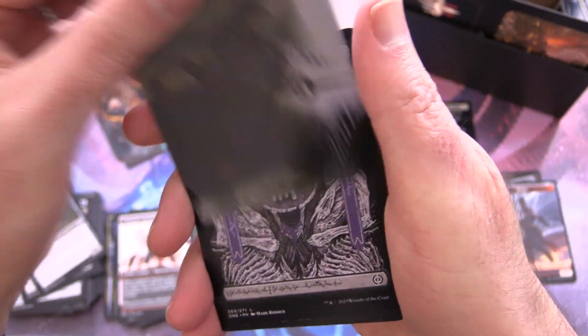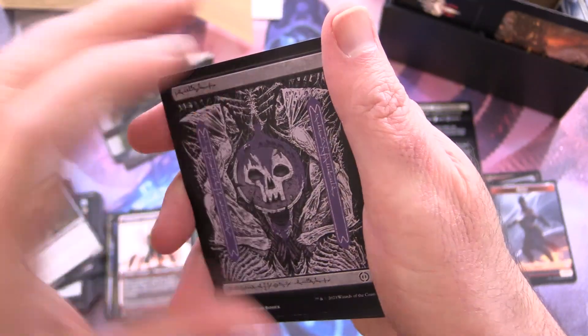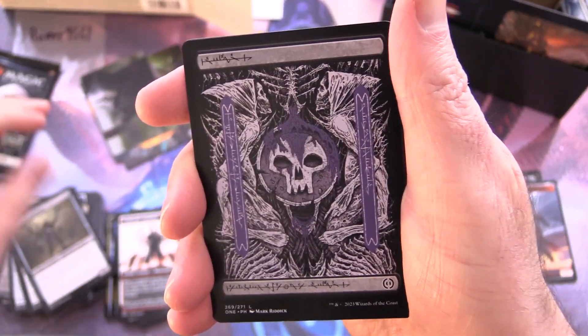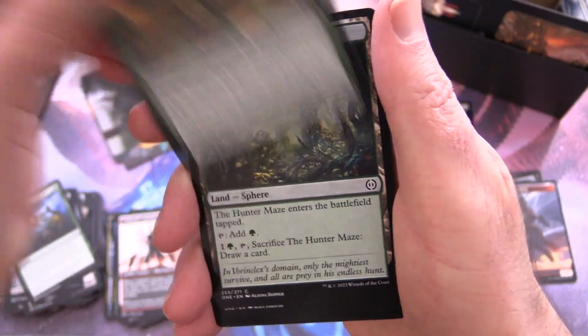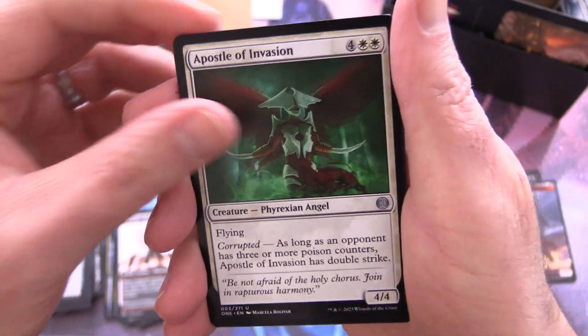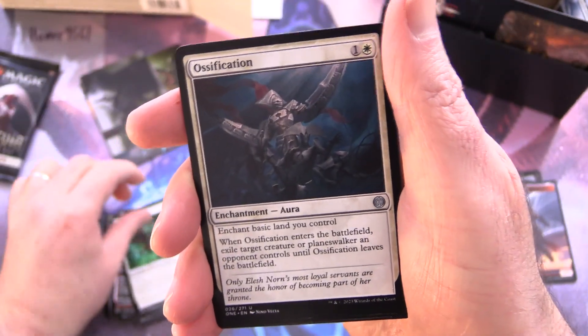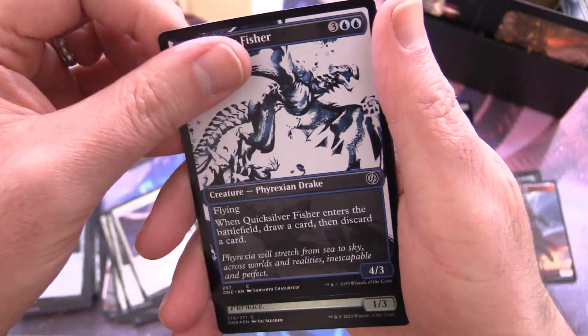Pack seven: this dude has weird crab claws — he's one of the attractions at Red Lobster these days. We've got Vivisection Evangelist — maybe you are the lobster instead of him. A nice Swamp, Ruthless Predation, Predation Steward, the Hunter Maze, Maze Skull Bomb, Apostle of Invasion — a Phyrexian Angel. Ossification, Porcelain Zealot, Jawbone Jewelist, and Quicksilver Fisher — that one keeps coming up.